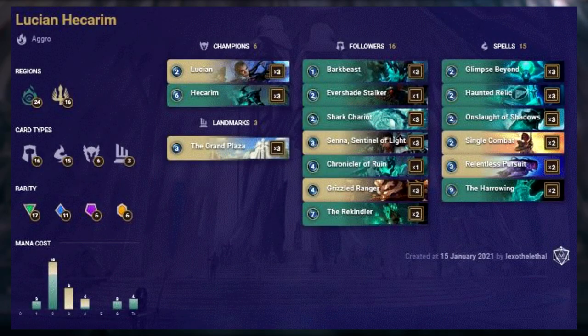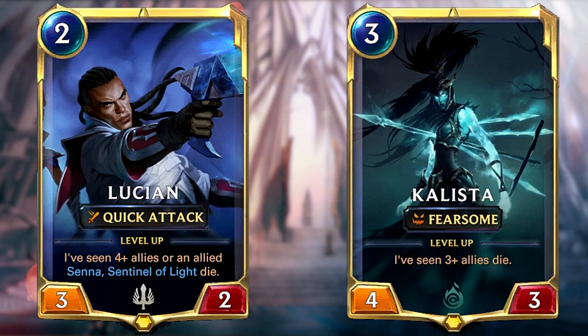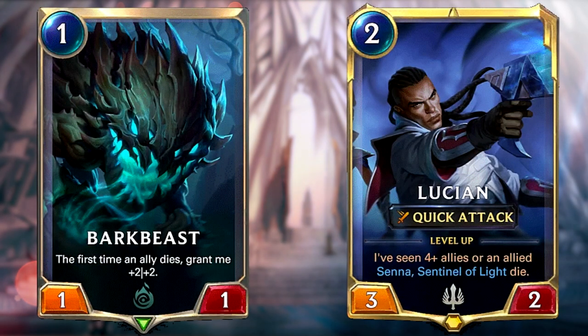Lucian Hecarim features cards from Demacia and the Shadow Isles. It has a very balanced mix between followers and spells and revolves around the landmark Grand Plaza. It's a fairly expensive deck with a total of 6 epic cards. BomberTV was the pioneer of this deck — it actually started out with Lucian Callista but he still thinks this Shadow Isles/Demacia version is by far superior. This deck is very aggressive and takes full advantage of Ephemerals. The optimal plan is to start with Bark Beast, then pass on turn 2 or go for Lucian — these are the two cards you're really looking for in your opening hand.